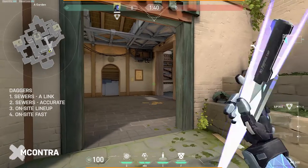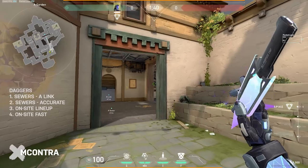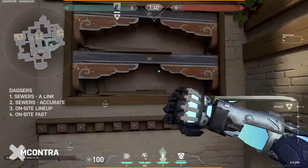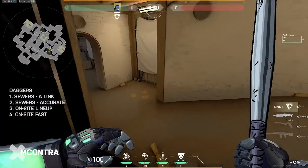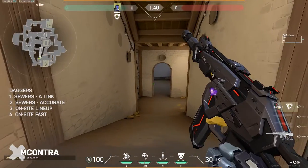The second dagger is more accurate but doesn't clear the short A link — it's mainly for sewers. Toss it as deep as you can into this little cubby and make sure it goes just far enough inside so it clears this little corner.